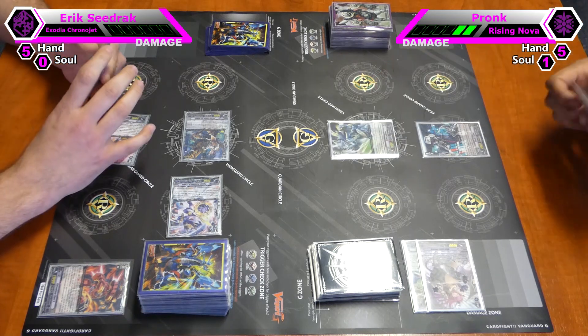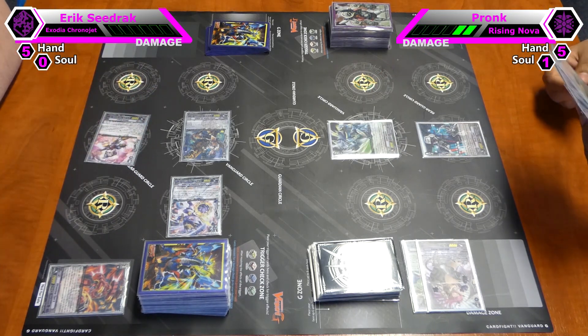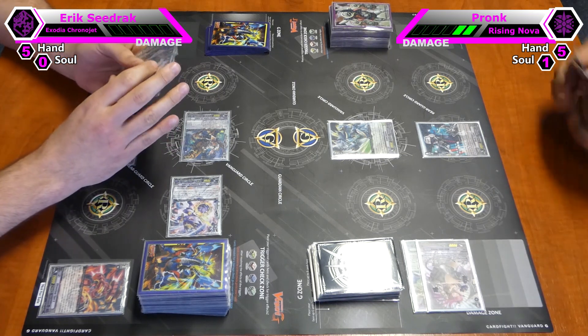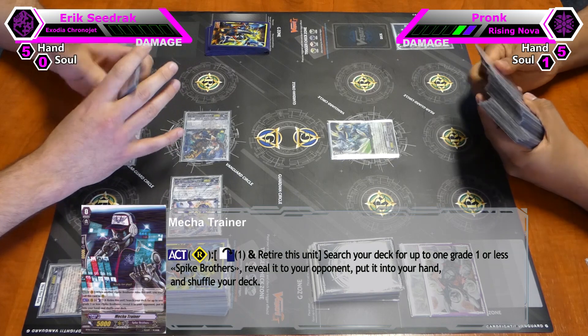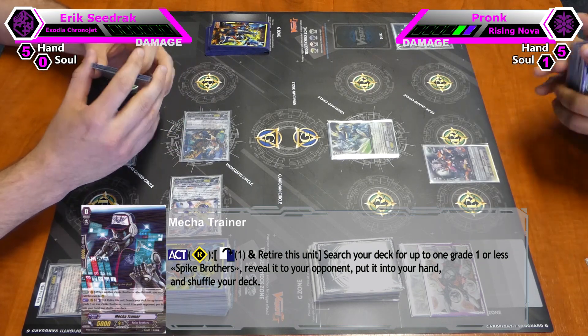I ride Double Impulse. I use this skill — don't float 1, if you did. And I can search my deck for up to 1 Grade 1 or lower card and add it to my hand. Review it.